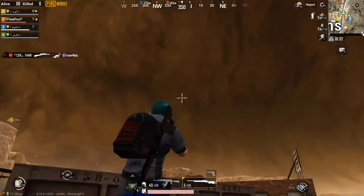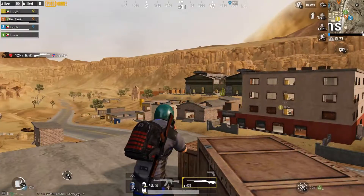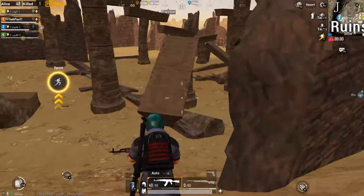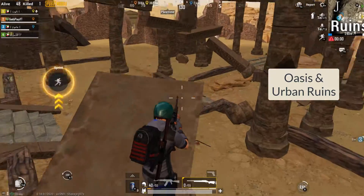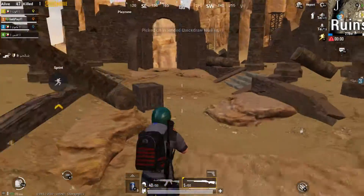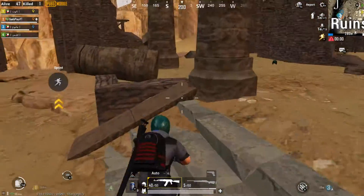They've tried to make it very realistic — if you shoot it you can see a special effect in the storm. Two new landing spots are also added. Oasis has been added to the northern part of the map and Urban Ruins is now in the northwest. These are the ruins — I couldn't show the Oasis, but let's leave something for you to discover.